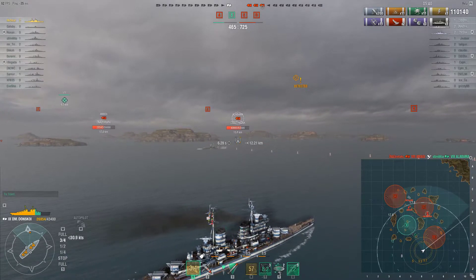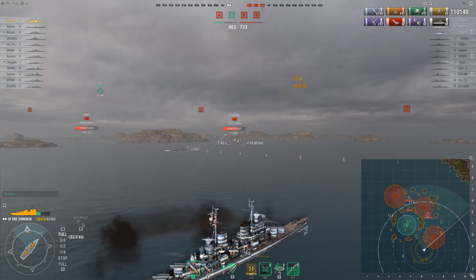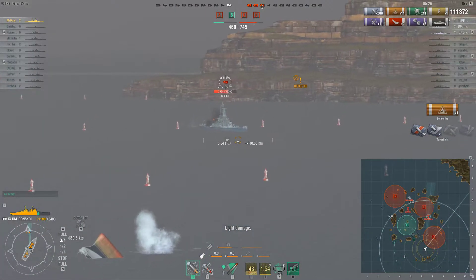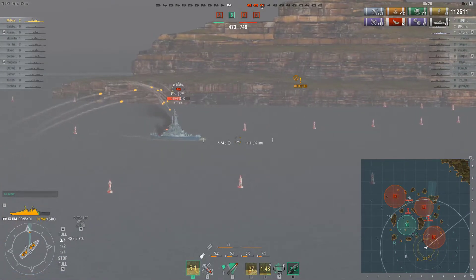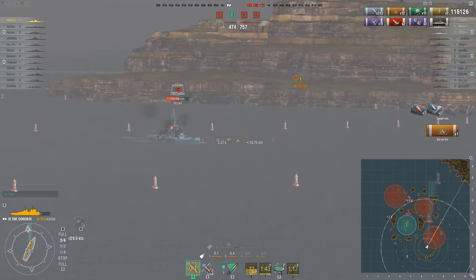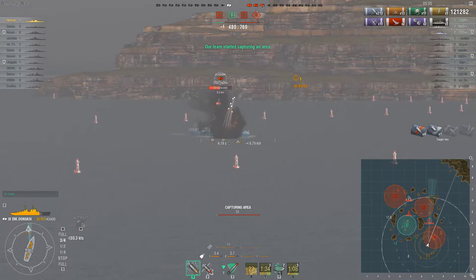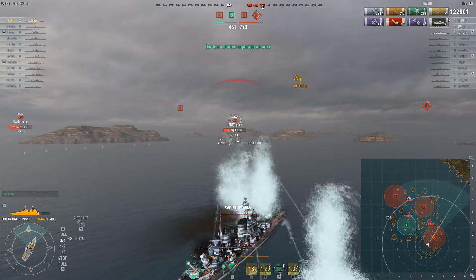Now I have to carry real hard. Two battleships and one cruiser: Alabama and Amagi at full or half HP, and Mogami. I have to angle against both of them, which is quite hard considering they're going to pin me in. However, the Amagi decided to go too close to the island and is unable to shoot over it quite soon. I just have to take on three ships — it's not hard at all.